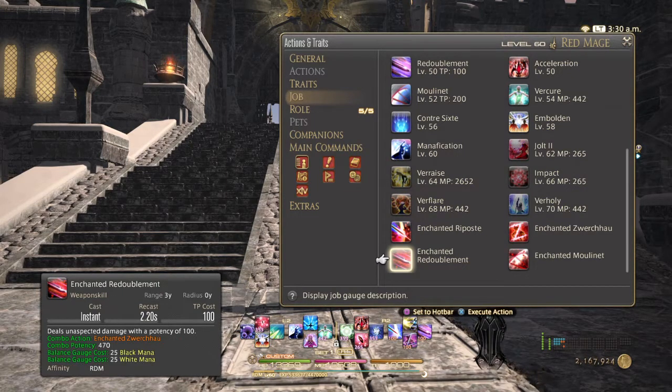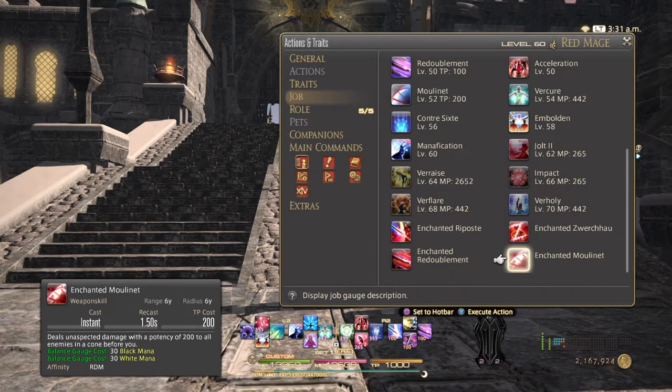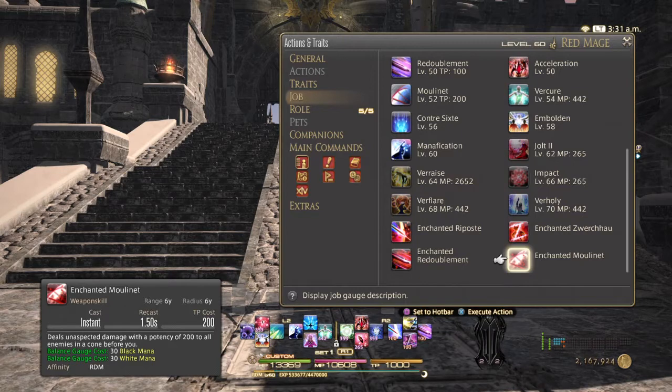And Enchanted Redoublement has a 2.2 second recast, presumably to help you transition back into the standard global cooldown. Its base potency is 100, but its combo potency is 470. Its original combo potency, as Redoublement, is 230 — that's a very large potency jump. And it will consume 25 black and white mana. So to do a full single target combo, you will need 80 black and white mana. And Enchanted Mouliné, like most of the Enchanted skills, has a 1.5 second recast time. Its potency goes from 60 to 200 — quite the upgrade. And it will consume 30 black and white mana each time you use it, so to get maximum effect you're going to want at least 90 of both.